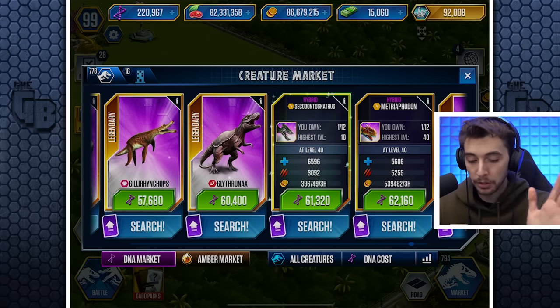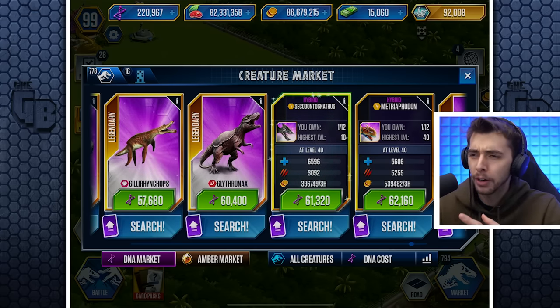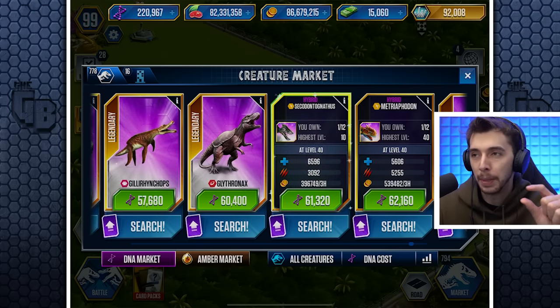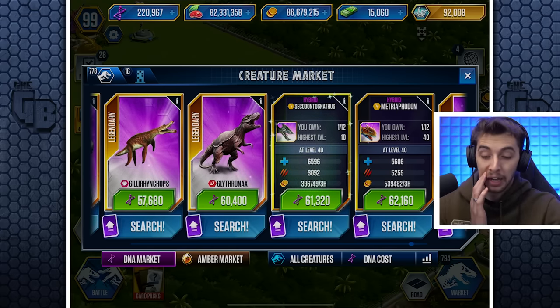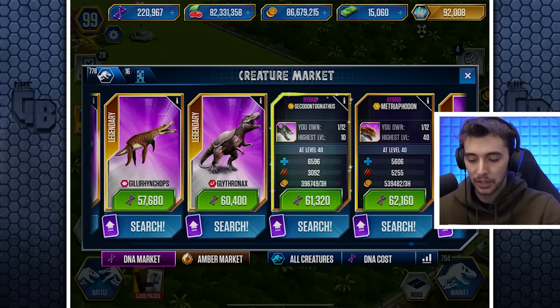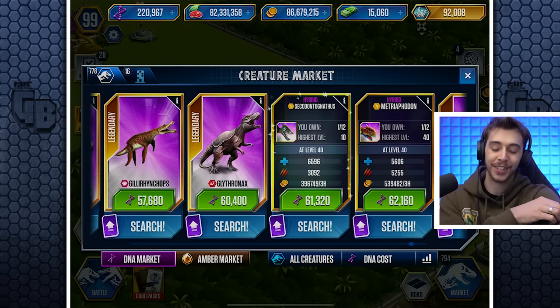Secodontognathus has an extra 900 health but 2,200 less attack compared to Metrophodon. So actually, maybe it's not as good as Metrophodon — and you spend less than 1,000 extra DNA getting a Metrophodon. Usually the trade-off is, like, you gain 200 attack but lose 600 health. With attack, more stacks — you want to trade attack for four or five times as much health. But here it's the reverse: you're trading 900 health for 2,200 attack, which should really be the other way around.